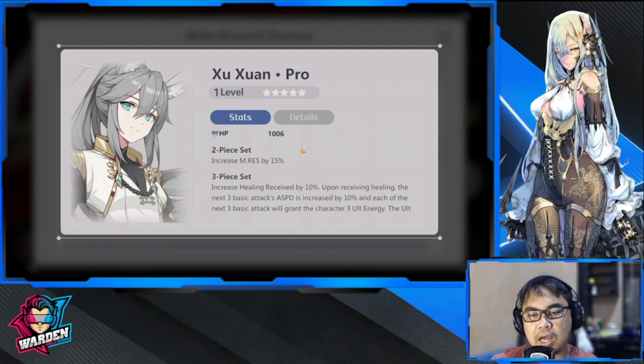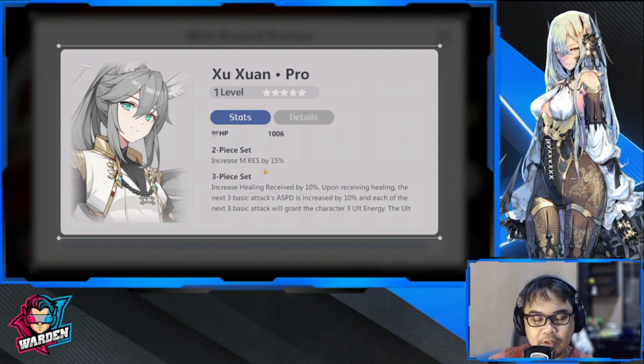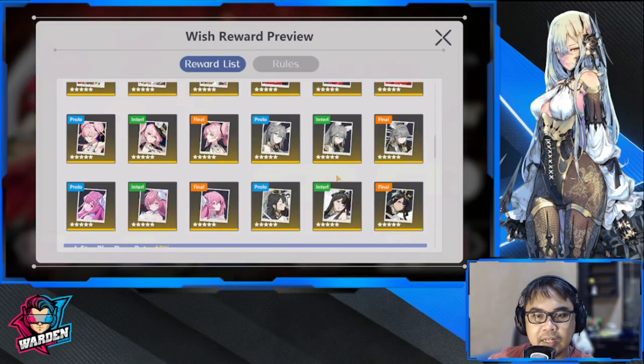Next up is Sue Swan — magic resistance by 15. This one has a lot going on: ultimate, energy, attack speed, healing received for the three-piece set. Applicable to AD characters mainly: hoplite or assassin. So if you have a hoplite like Eluya or Surslit, this is a good one to equip to them. One of the best five-stars we have.